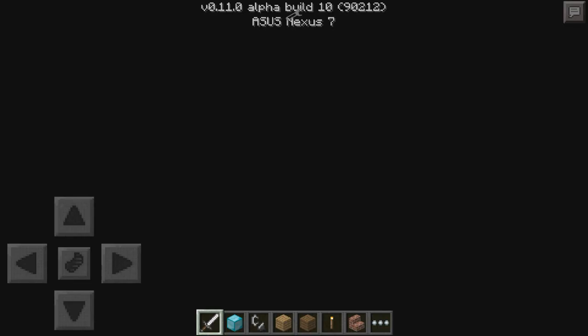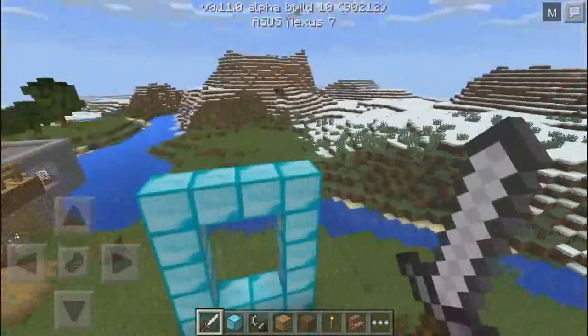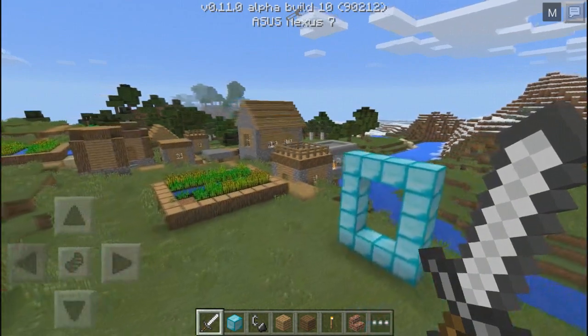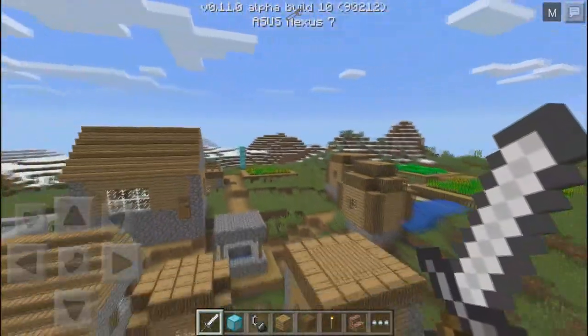Now it should no longer be diamond. This was the world we were in from the start — the village — and as you can see, there it is: we have our diamond portal and everything's back to normal. That's pretty much it. I hope you guys enjoyed it and definitely check out this mod for yourself — I'll see you in the next video, thanks for watching!